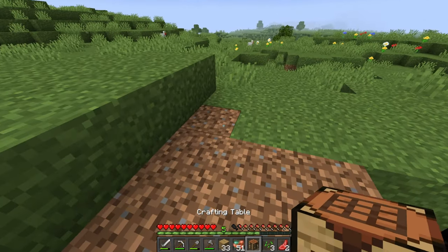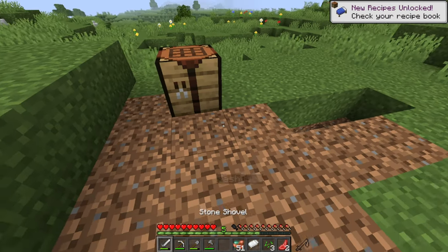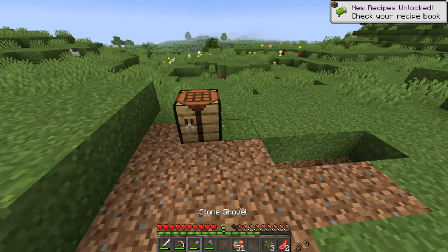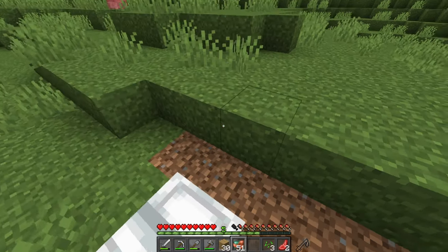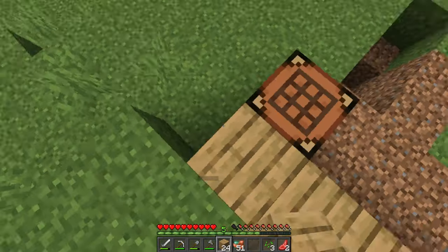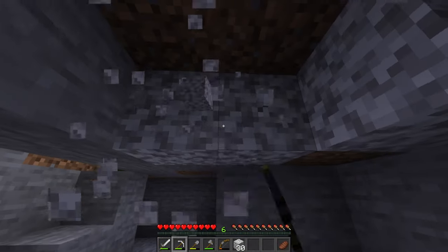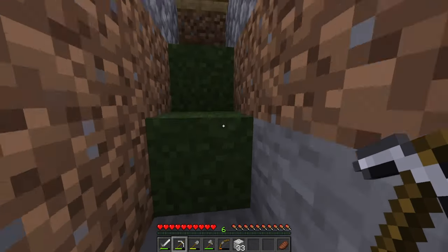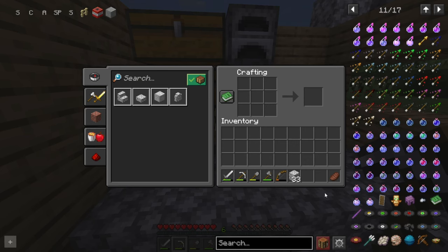Crafting table, bed. Imagine if the bed recipe had changed to be something really hard to get — like you're not allowed to sleep until you complete something in Create, like getting the Ender Dragon egg. I don't know what this is — it's like an entire layer of crimsite. We're gonna use this — this actually looks awesome.